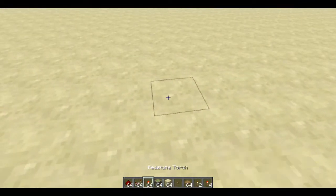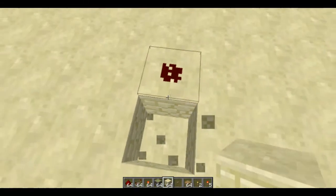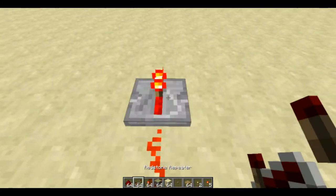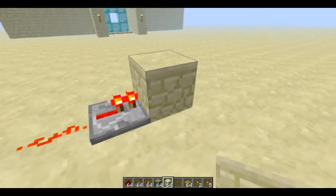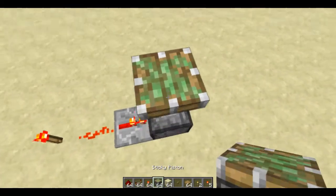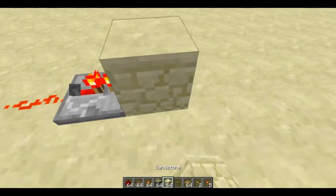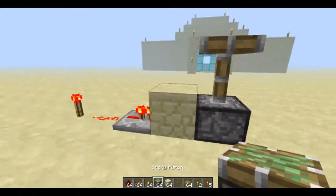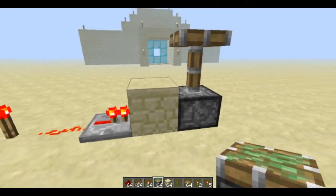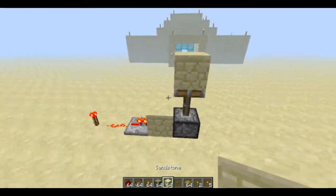By giving this block a redstone signal, the block basically acts as redstone. So if I put a redstone torch on the block, the redstone signal passes through into that torch and turns it off — it kind of counteracts the signal. Here's another example: a redstone torch into a repeater powers this block. If I do the same with a piston, that's now powered through this. The redstone comes through here, into the piston, powering it. With a sticky piston that block would stay on there.